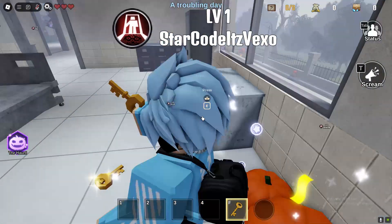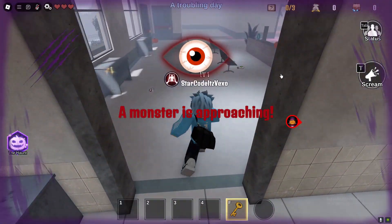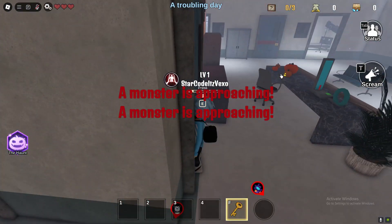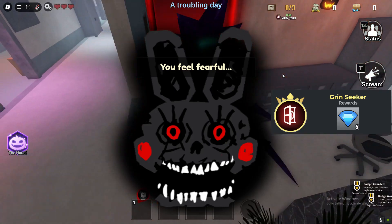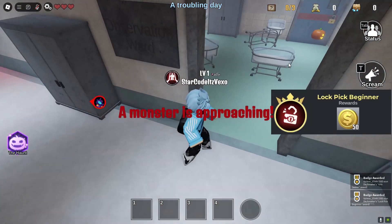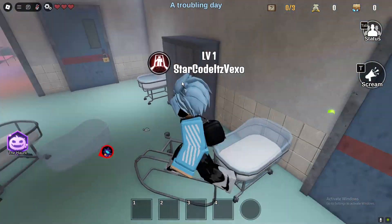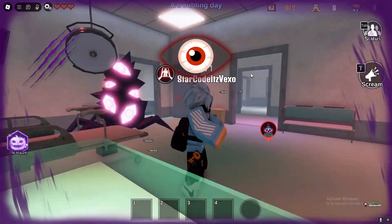As you can see there's another pumpkin right there — go ahead and get that. We now have two. You can honestly complete this event relatively quickly; it's pretty easy. I accidentally opened up the wrong door, but what you want to do is get the pumpkins from the map. It's really easy — just play the game normally and you'll be able to get all of them. Thank you for watching, peace out.